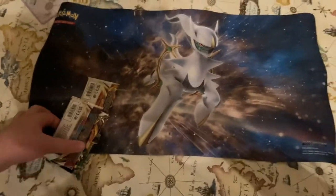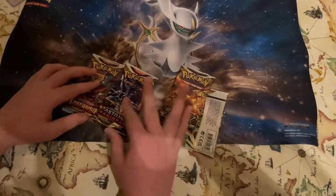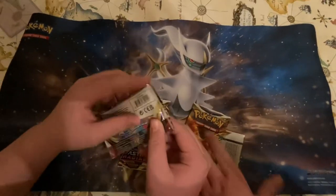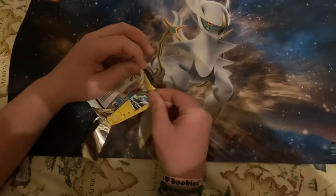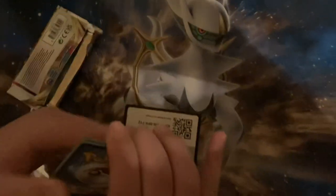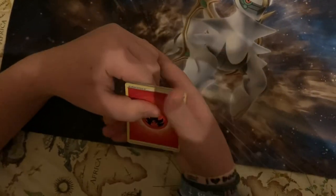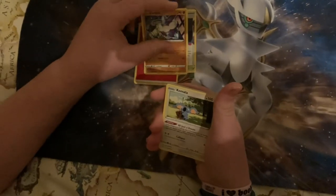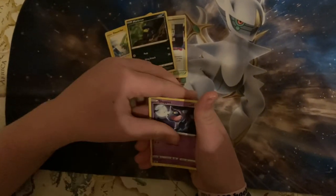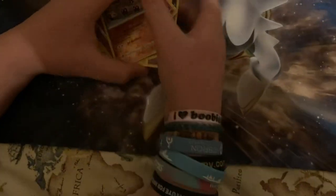We had a little inconvenience filming, so we're going to continue on a bed. Here we go. We had so much luck with Lost Origin — we've just got to go another Lost Origin. Here's the code. Pulls: Chino V, ultra, energy, Lost City — oh, that's one of those cool cards — Carbink, Komala, Electrike, Murkrow, Shuppet, Wormhole, Tiny Mo, Phalanx, and a Mimikyu. I'm running out.